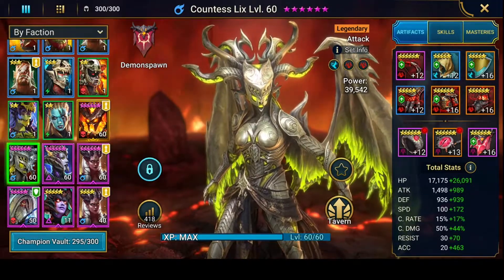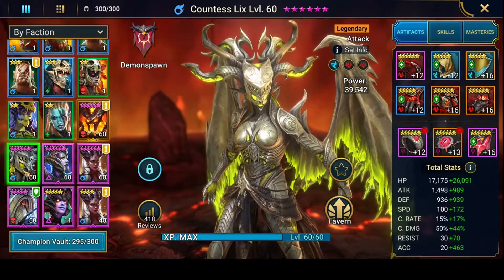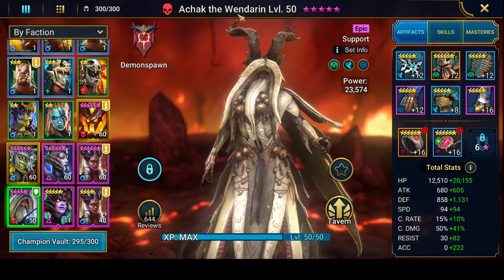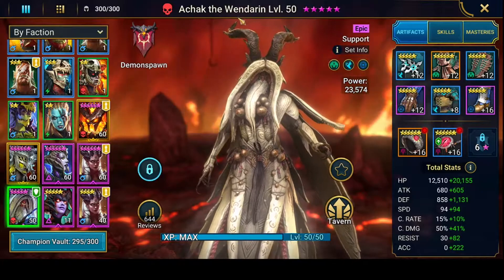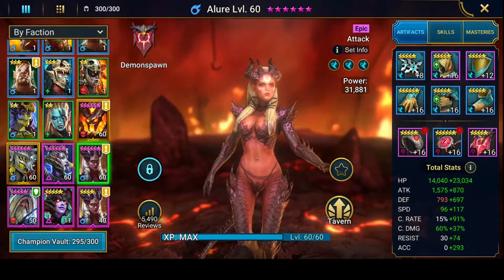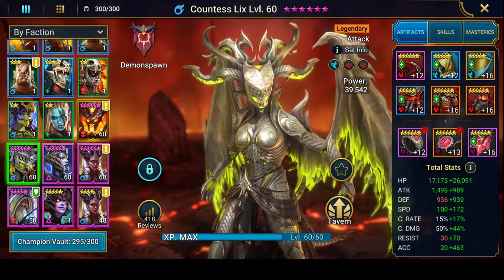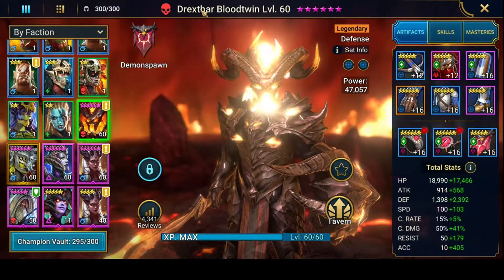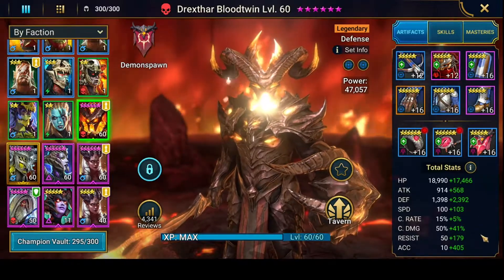So for anyone who has just got Countess Lixis, this is a good time to see her in action. The champions that we did it with were: I'm not gonna try and pronounce her name, which is fantastic — Umbra, Countess Lixis, and Blood Twin.